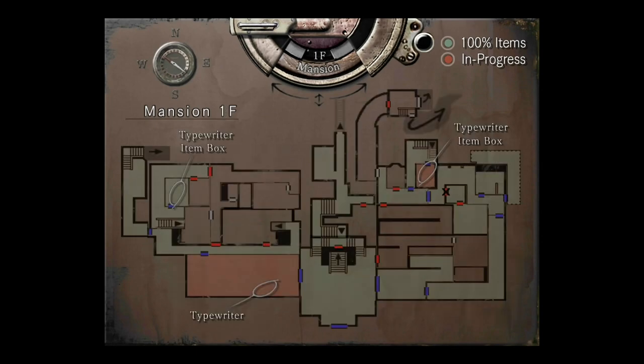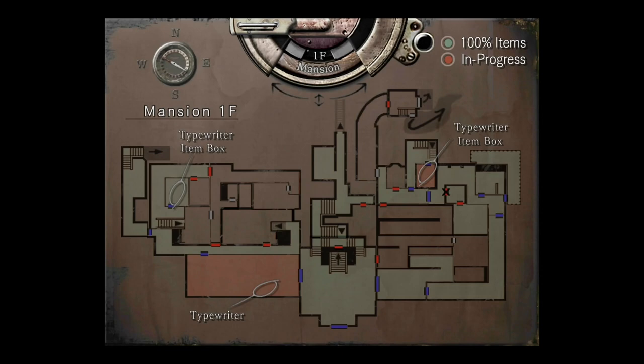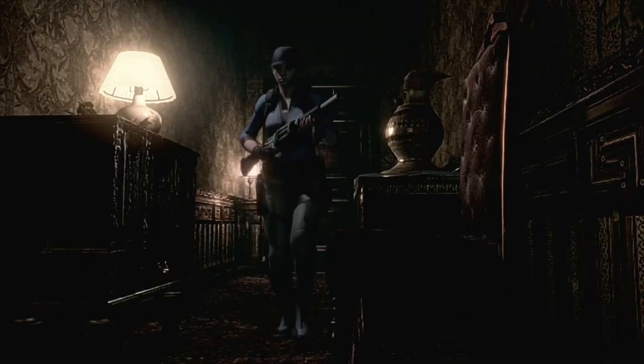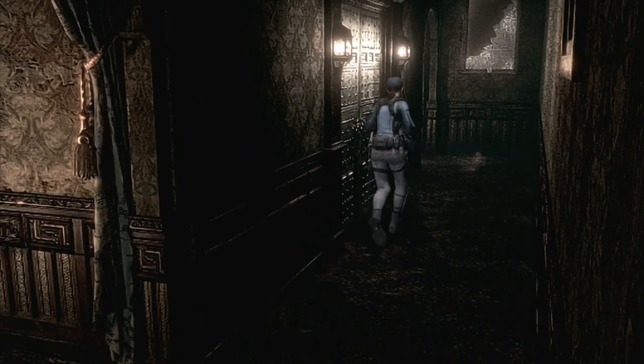You want the dagger, the grenade launcher, and those two green herbs — knock him down and get out. We've done all these rooms so far — that's how your map should look. There are two red rooms at the moment: don't worry, the dining room still has a few things to trigger later, and that other red room is because Barry has put some new items in there for you. He's a great guy.